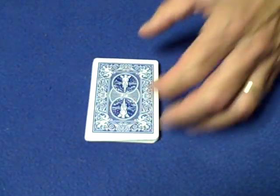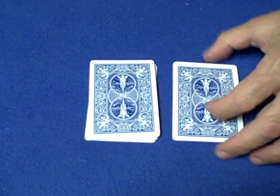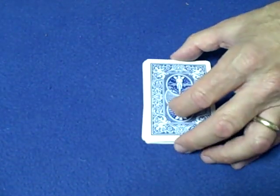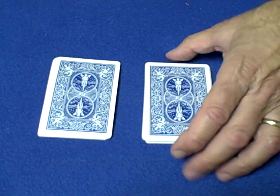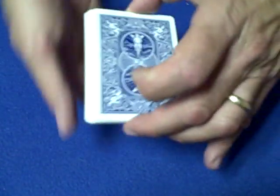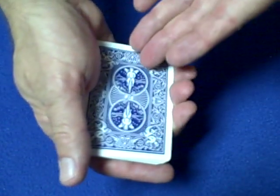Now you've got your 26 cards. Flip your cards over. Give the cards a cut and complete the cut — once. Do it again, give the cards another cut and complete the cut — that's twice. And one more time, give the cards a cut and complete the cut.